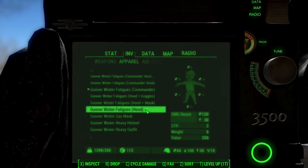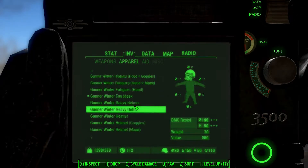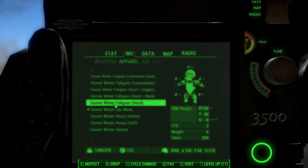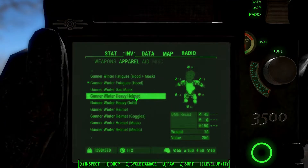You can also wear just a gas mask with fatigues — this gas mask gives you 100 resistance from radiation. And there are fatigues with only a hood as well.